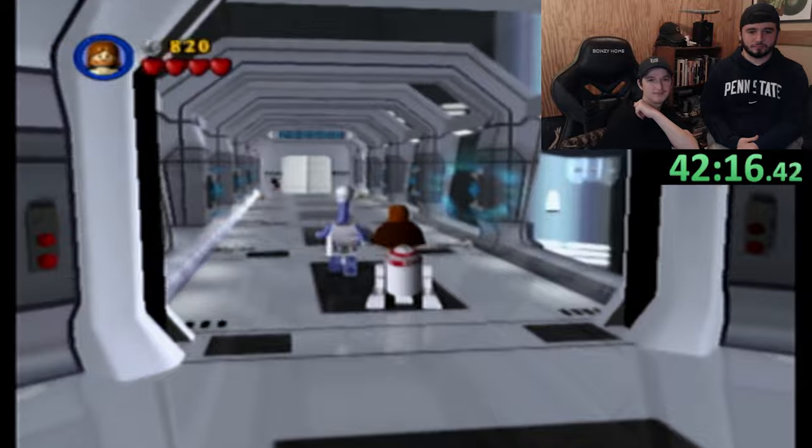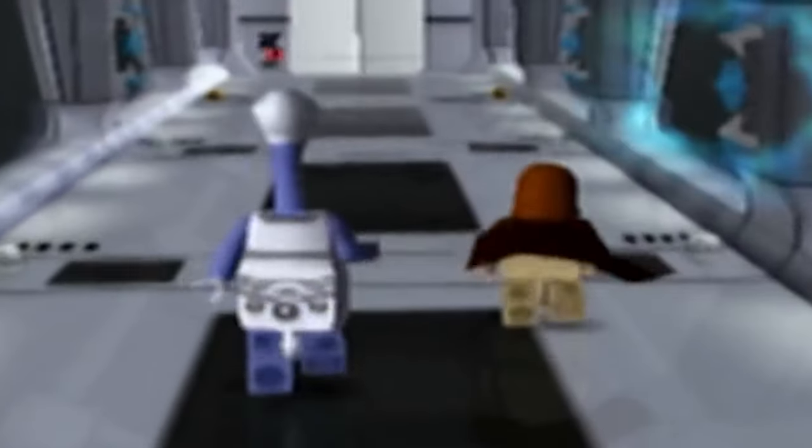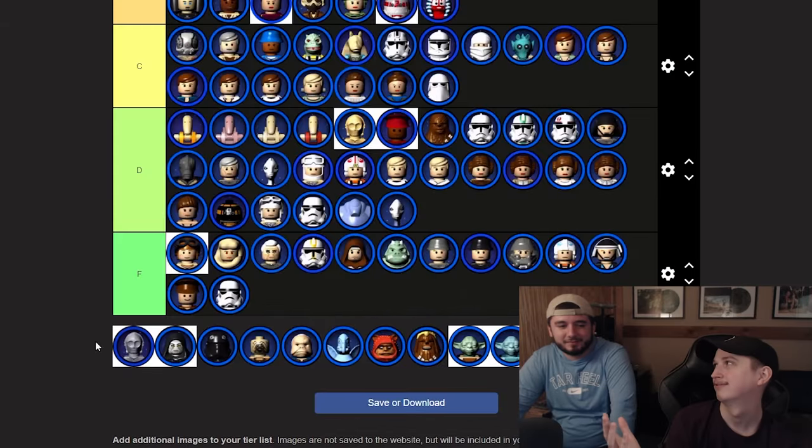Taun We is here — roll the clip. We're putting Taun We in D tier purely because we had a faster 40 time than Taun We.